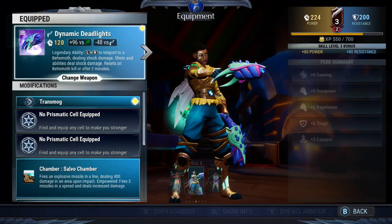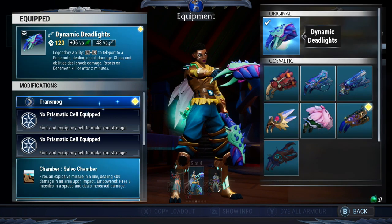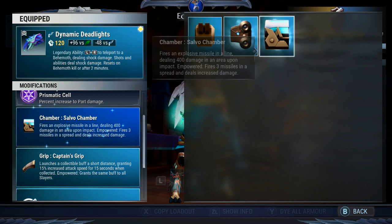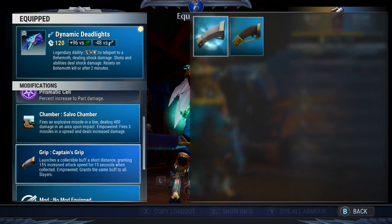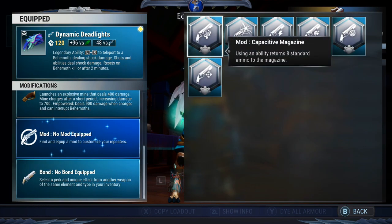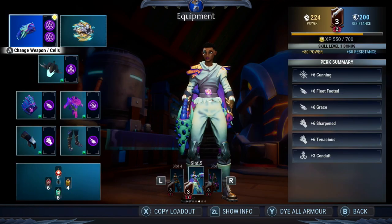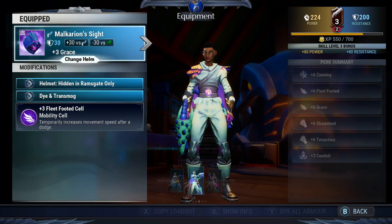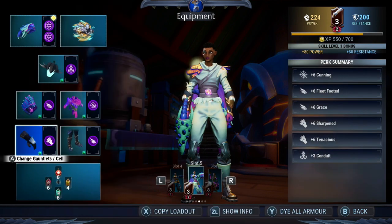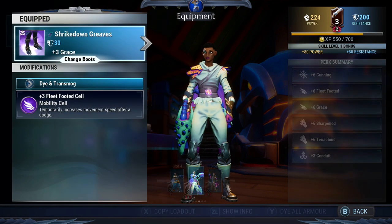Look at that — that is fresh! That is so cool! And the skins have been improved as well. You can see all the parts we have here. We still have the pieces but they're not actually in the crafting recipe, so you can do whatever you want. And we have different mods as well, as always. This is my Tempest build at the moment: Six Cunning, Fleet Footed, Six Grazed, Six Sharpened, Six Tenacious, and Three Conduit. I'm using the Malkurian Sight, Thrax's Shadow, Boreal Might, and lastly the Shrike Down Greaves.